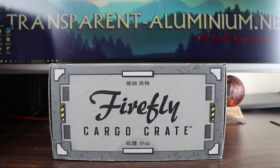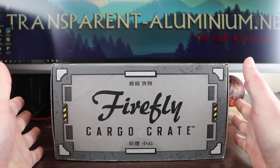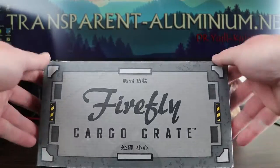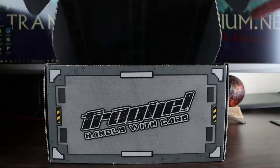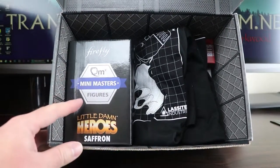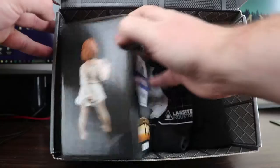Greetings space cadets — as my voice slowly comes back, we are slowly getting caught up on our loot crates. Today we've got our Firefly cargo crate, let's open it up and see what this one's theme is. I'm not entirely sure which character we're getting this month — and there's my answer: it's Saffron, we're getting Mal's wife.